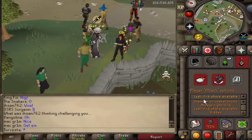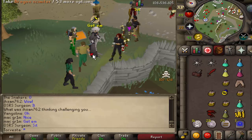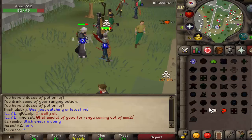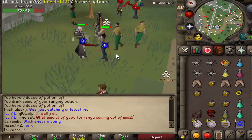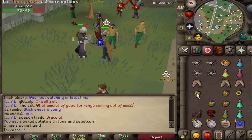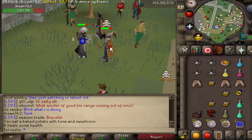Good fight bro. Nothing special but we get a kill. None of us gonna hit anything - look at the hits with the knives, constant zeros. I want to get like a 70-80 with this thing. He does have an AGS, I gotta watch out. Come on, hit!